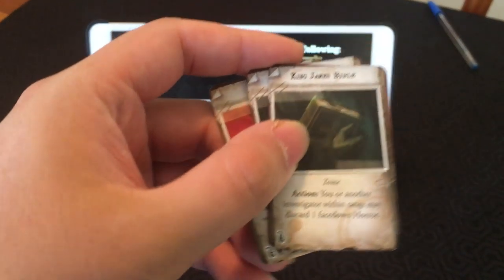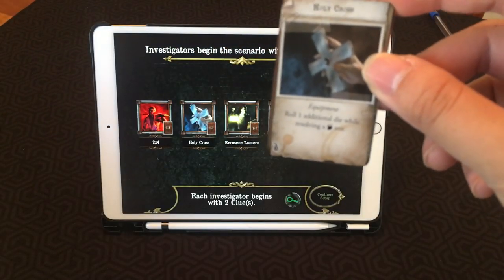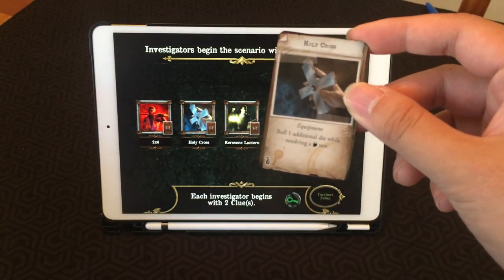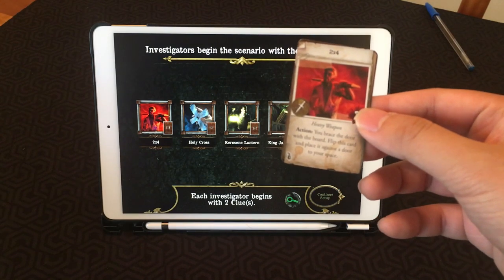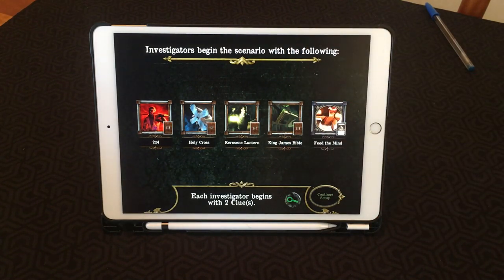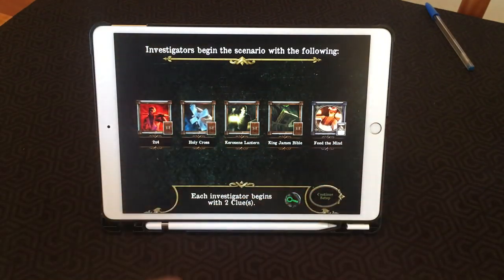Each item does different things. Like the King James Bible — as an action, you or another investigator within range may discard one face-down horror. The Holy Cross lets you roll one additional die while resolving a will test. The 2x4 lets you brace a door — flip the card and place it against the door to your space. Each investigator will also start with two clues.